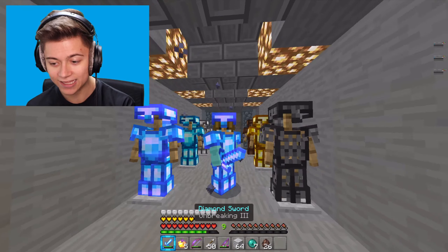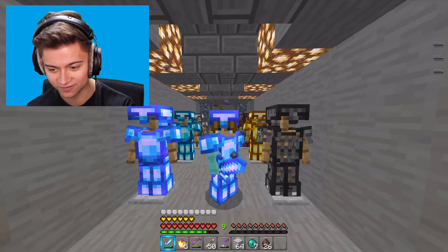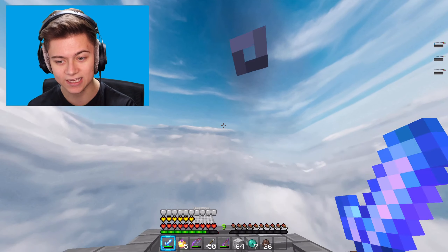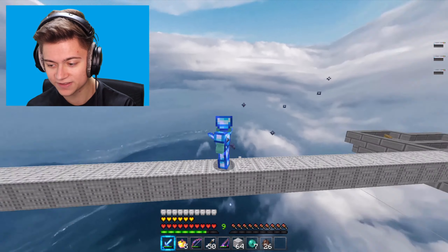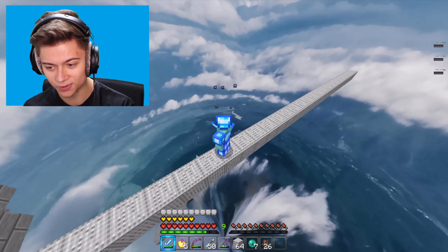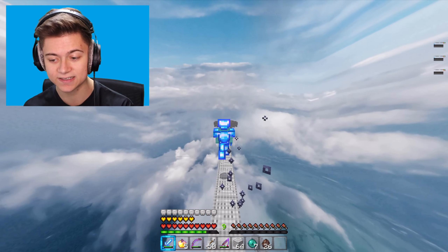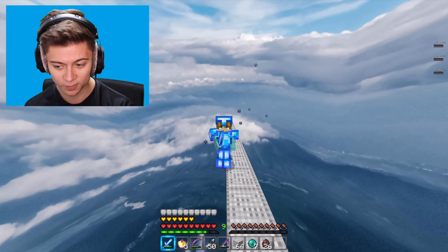Checking out the armor - the sword in hand matches perfectly with the diamond set, and all the other armor sets look really nice too. Heading outside - we are actually floating in the clouds, which is super cool. This is the day sky and it looks like there's something like Earth below us. Overall a really cool texture pack.